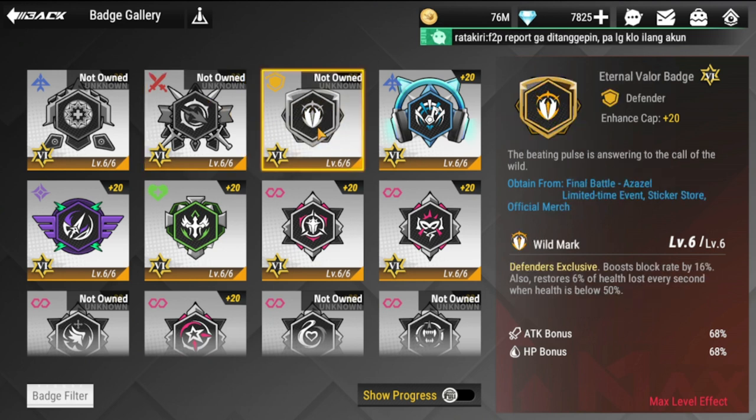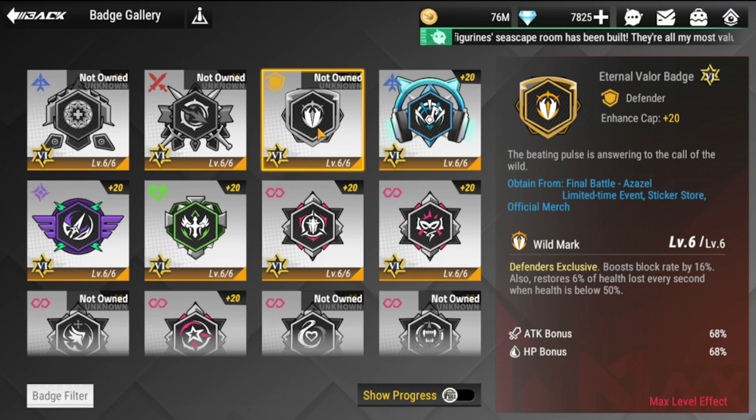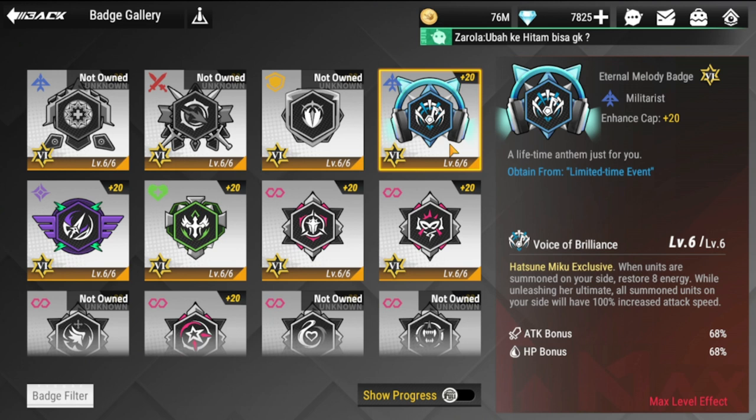Next is going to be your Eternal Valor badge. The only recommendation I can give you is Megan — definitely Megan. She needs this because she already has a shield, so she definitely needs additional block rate and restoration of health lost every second when health is below 50 percent. So again, definitely she's going to need this.